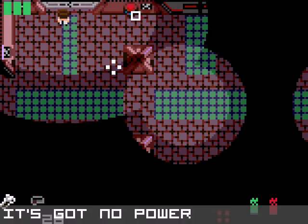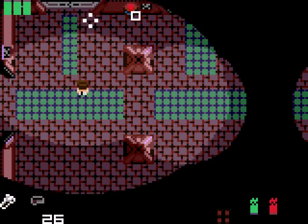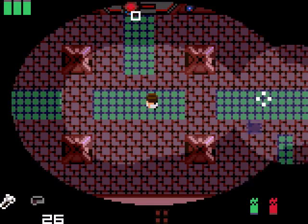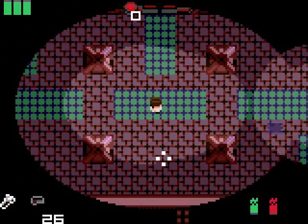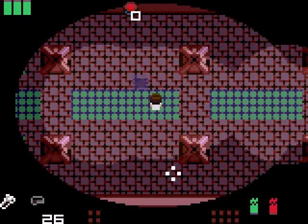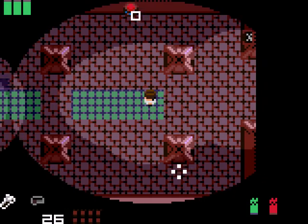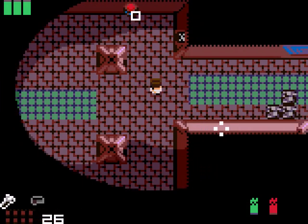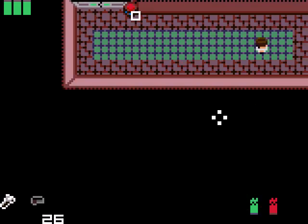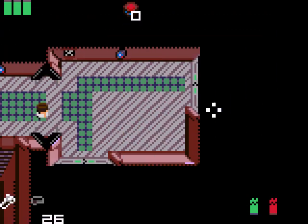This door up here has no power, which means I need the lightning gun to open it, so that's not available to me. As it stands, I can reach these two weapons labs, the old Super Soldier Lab, the mess hall — which has some stuff going on — and the dormitories, though I can't go all the way through without the rocket launcher.